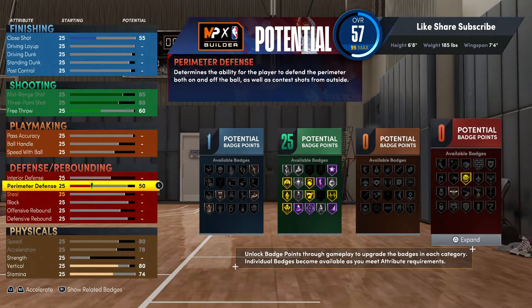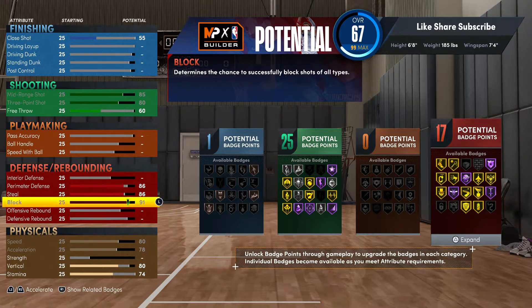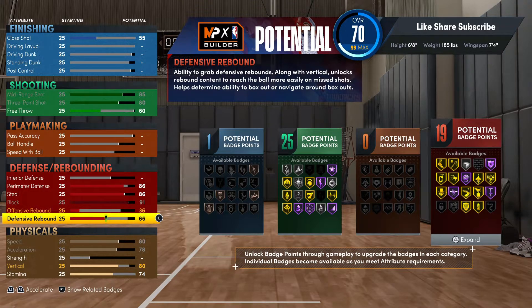So we're gonna have defense on this build, but we're not gonna put the interior on this one. You're gonna be more of a perimeter guy. Depending on how you play with your squad and your placement, we're gonna go 86 on the steal. 86 on the steal, you unlock pickpocket and interceptor. That's a perfect steal rate — you can steal from behind, it's not stupid overpowered but you can get all the steals you want. We're gonna max out the block, you got 91. Your rebounds gonna go 33 and 63. You got 19 defensive badges and you got almost all the defensive badges lit up.